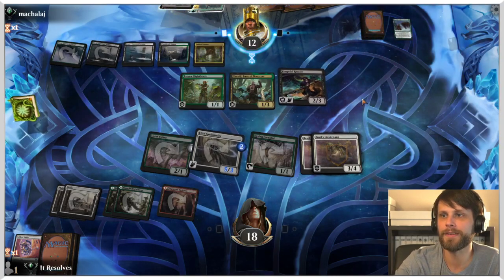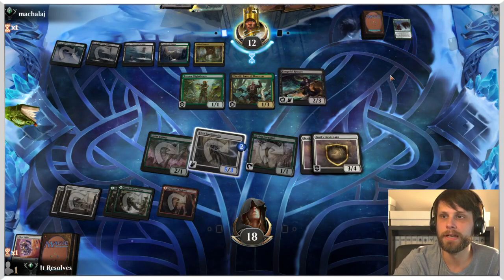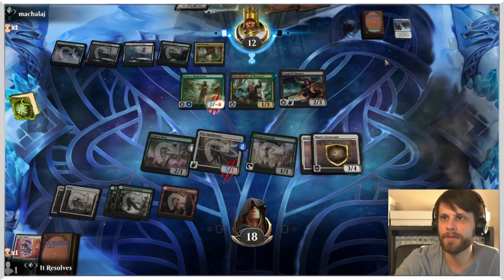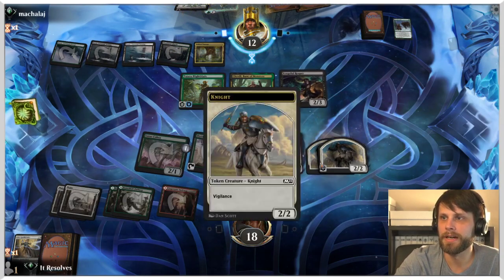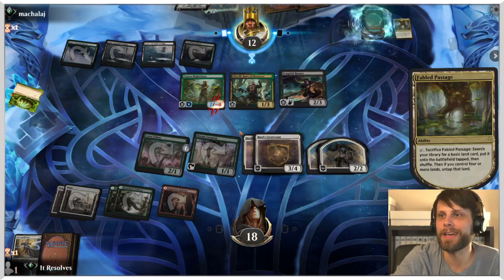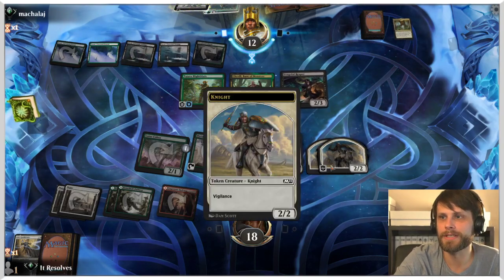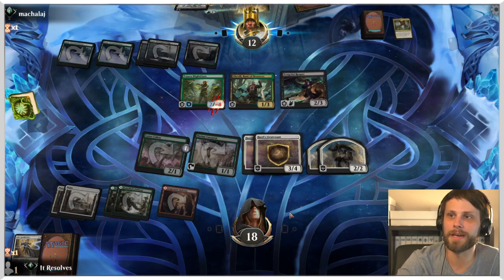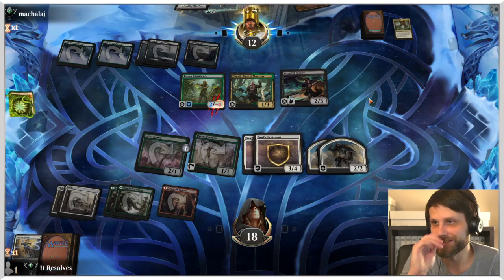Vengeful Reaper — fantastic. Just having a flyer against our Spellbinder is very clutch for them. They do get to kill it, which procs our Lieutenants to give us a couple of two-two tokens. That's exactly why we put the counters there — not only does it allow extra damage, but we get access to those two-two knights. And if we hit Winota off the top we are just going to be proccing four times, which is very good.